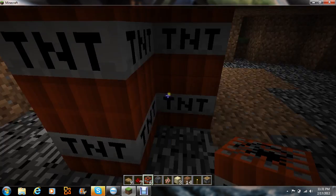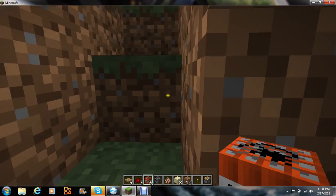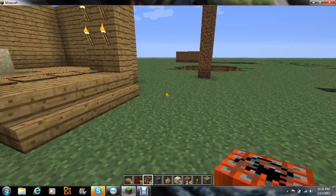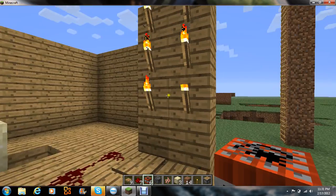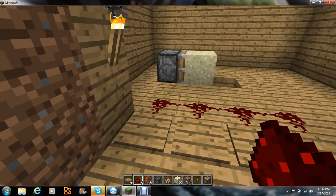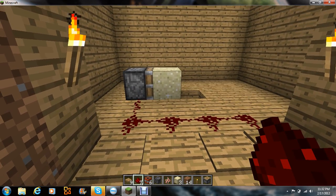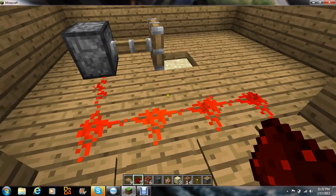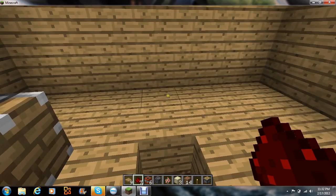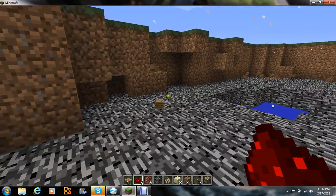And then it will pretty much just turn whoever you're pranking into a dead mess. So here's how it works. I'll put this here. I'll walk on this. It'll go in. Uh-oh. And then boom. There you go. That's what happens.